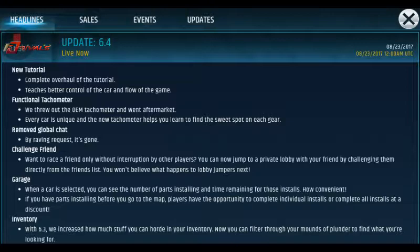It shouldn't even be that hard — it's just launching and shifting. Functional tackle meter: they threw out the OEM tackle meter and went aftermarket. Every car is unique and the new tackle meter helps you find the sweet spot on each gear. We're going to try that out with a couple races. Also, global chat has been moved — it's gone. So many scammers were saying they're selling cars, so good thing that's gone.